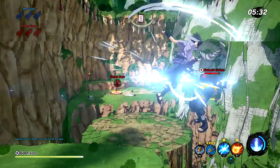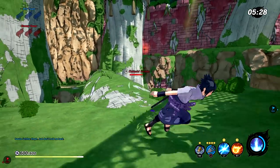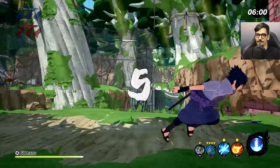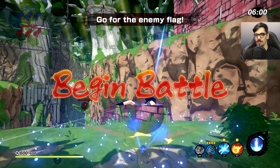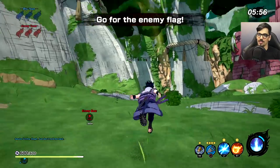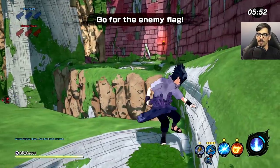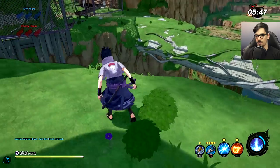The first one is me versus a friend of the channel, Rurikan. We were just waiting for people to arrive and we decided to have a one-on-one battle. Here we are with Uchiha Sasuke. This is a flag battle, which was the only game mode available at Gamescom. Me and my friend Rurikan — link in the description for his YouTube channel — decided to do a 1v1 while waiting for the room to fill up.